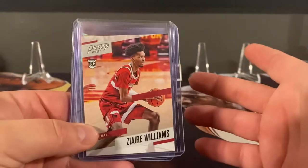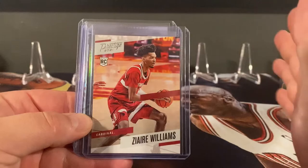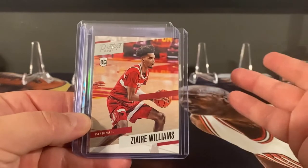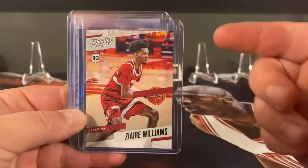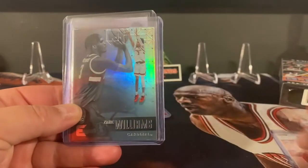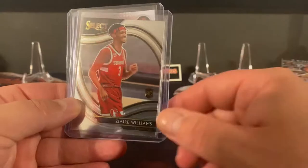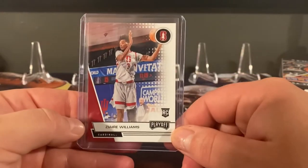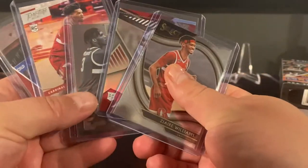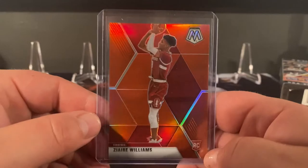I bought Zyre Williams — our draft pick this year. I bought a huge lot of them, it's utterly ridiculous, but I got it for like a buck to buck fifty. The ones I didn't have for this set were the Prestige out of Chronicles Draft Picks, Elements, the XR, the base Select — I do have the silver Select but not the base — and then the Playoff. So that added five more ones I didn't have.